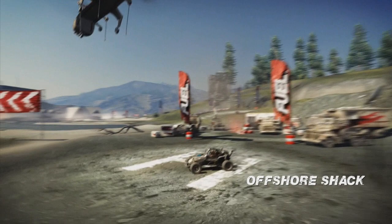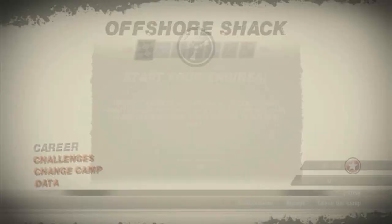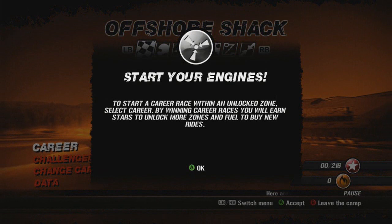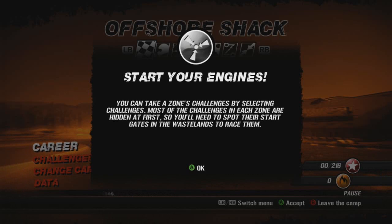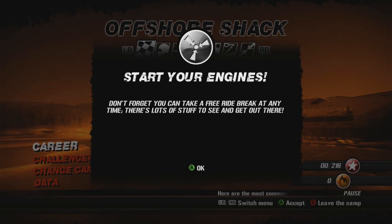Oh man, this is gonna be epic. All right — start your engines. To start a career race within an unlocked zone, select career. By winning races you will earn stars to unlock more zones and fuel to buy new rides, so fuel is basically your currency. You can take a zone's challenges by selecting challenges. Most of the challenges in each zone are hidden at first — you'll need to spot their start gates in the wastelands to race them. Once you've unlocked more zones, select 'change camp' to travel to camps the easy way. Don't forget you can take a free ride break at any time — there's lots of stuff to see and get out there.